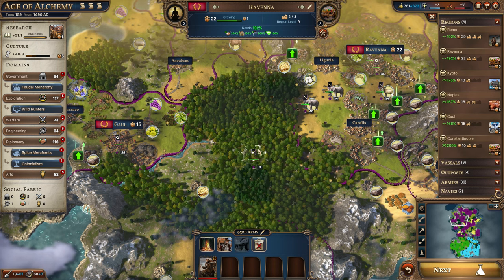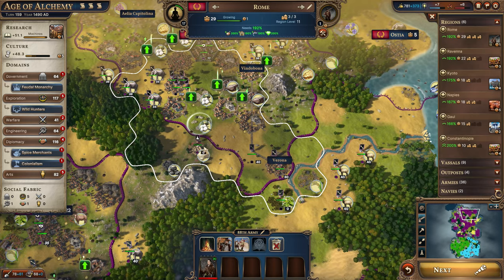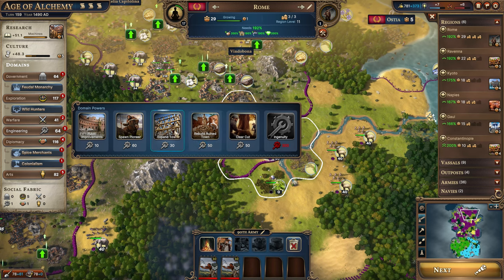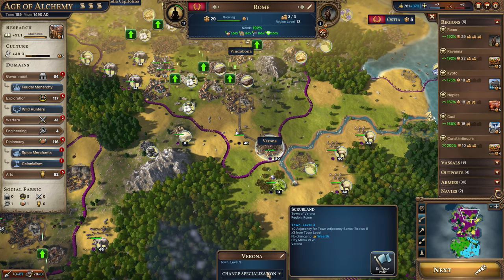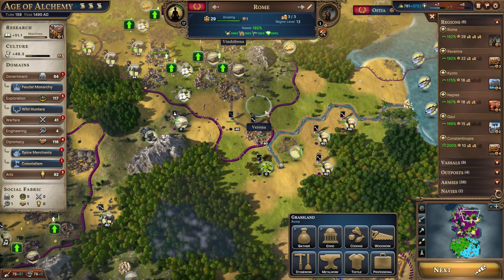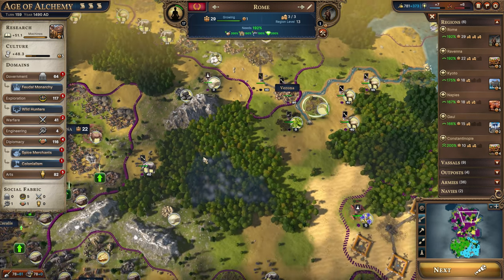We're setting up an outpost over here, and we need to spend our engineering experience. Let's level it up now while thinking about it — get that up to level three. Then we're turning it into the first farming town. We don't have any farms here yet and won't construct them since we don't need food, but we will get the two bonuses from the plantations as soon as this is in our territory.